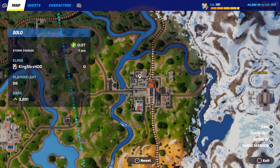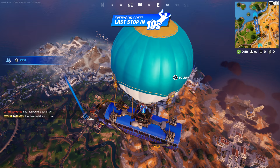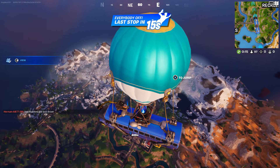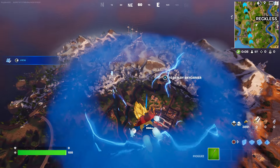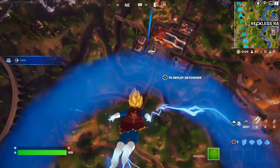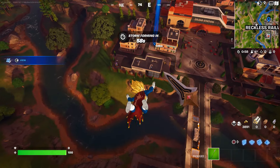I'm going to go to Reckless Railway. We're going to jump out of the Battle Bus as soon as we get close to Reckless Railway. At this point I'm going to open two chests — that's all I'm going to do right now, just open two chests.